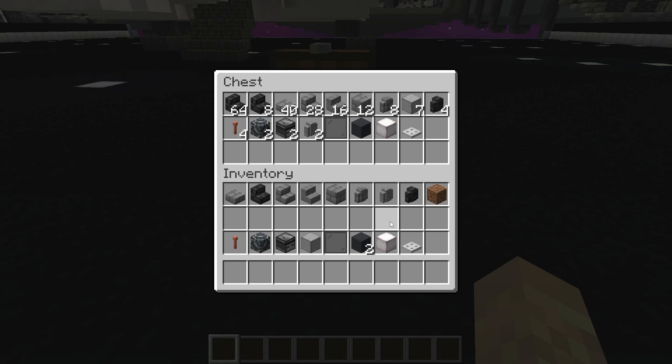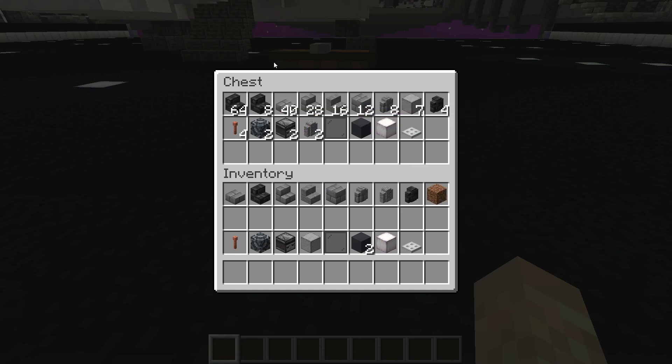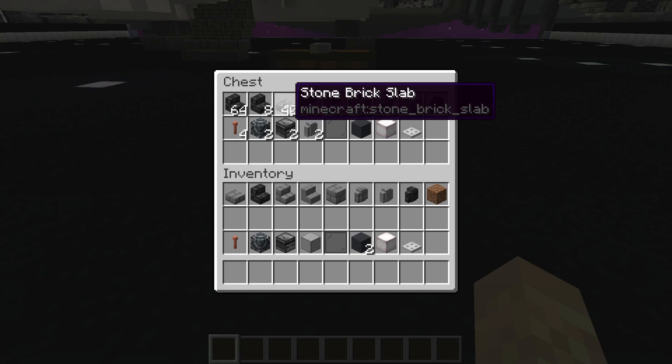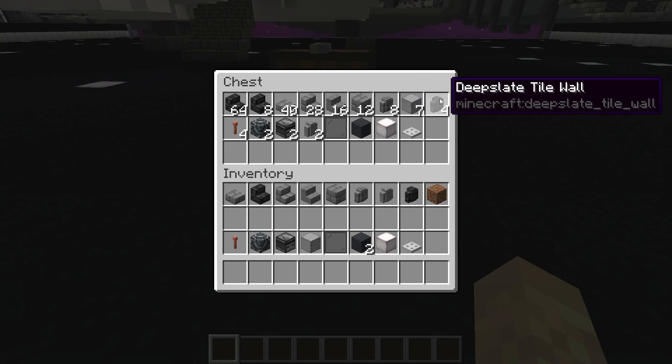So here are the materials that you are going to need. I will put these down in the description of the video as well. You will need 72 deep slate tile stairs, 40 stone brick slabs, 28 stone brick stairs, 16 stone stairs, 12 stone brick stairs, 8 stone brick walls, 7 smooth stone blocks, 4 deep slate tile walls.